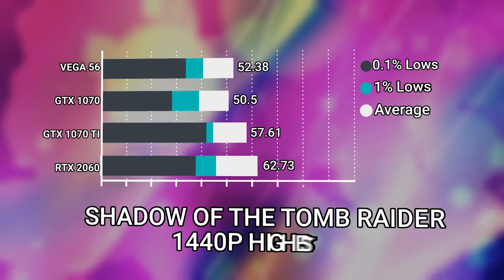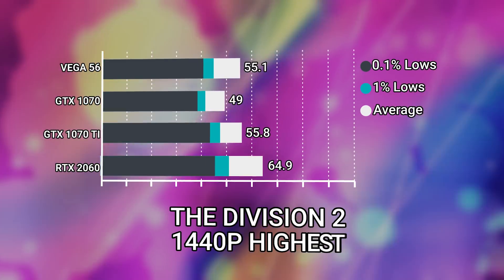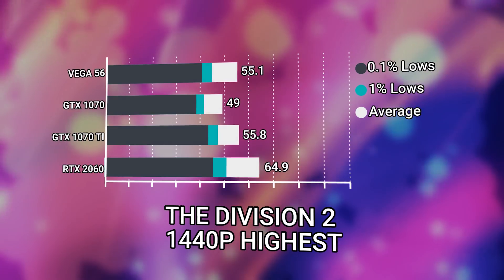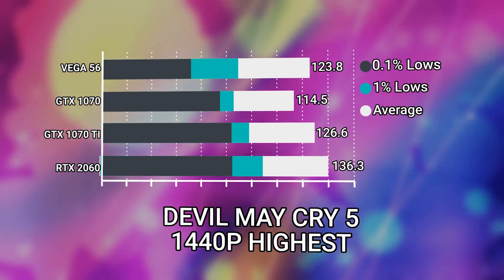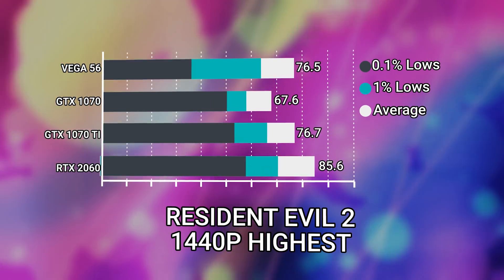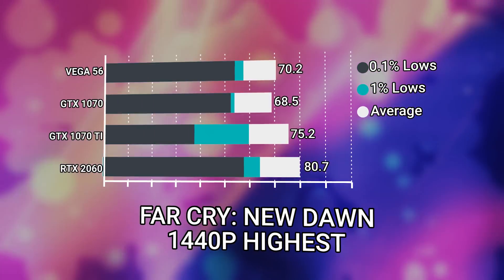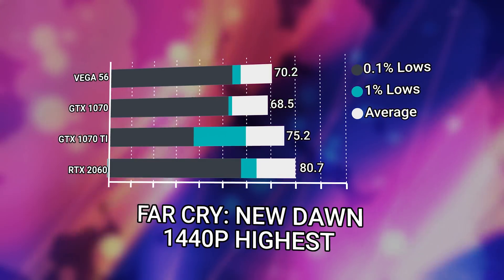Looking at the performance across all games, the Vega 56 beats the 1070 pretty easily in most games. However, in most games it still loses to the 1070 Ti. It gets very close to tying with it in games that are more AMD-friendly titles, such as Devil May Cry 5 and Resident Evil 2. But for the most part, the Vega 56 slightly — ever so slightly — loses to the 1070 Ti and then handedly loses to the RTX 2060.